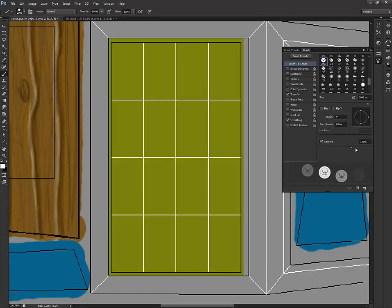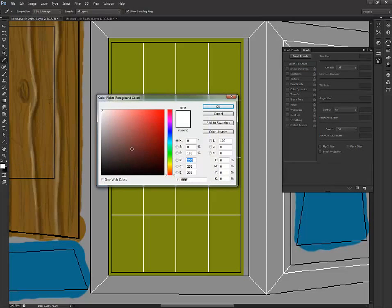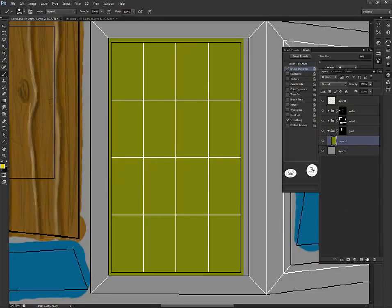Take off transfer, go to Shape Dynamics — with Shape Dynamics you can get your angle jitter — change the roundness to about halfway. Then it's just a matter of picking the right color. Don't always go primary; let's do a little bit darker than primary.